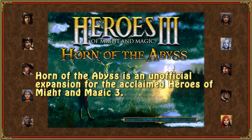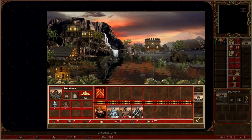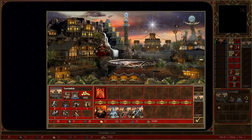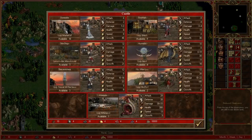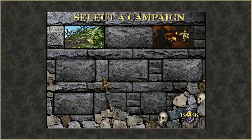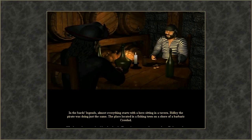This fan-made expansion isn't just about fixing and refining — it's about expanding the Heroes 3 universe and treating players to a plethora of new content. HOTA breathes new life into the experience by introducing exciting additions such as new campaigns, map objects, and an entirely new playable faction called the Cove. This expansion also stays true to the lore and essence of the original Might & Magic universe, with new terrain types like Highlands and Wasteland providing unique strategic opportunities and great eye candy.